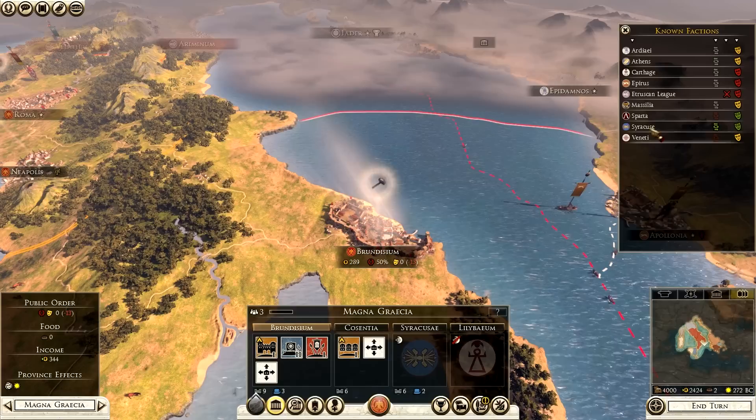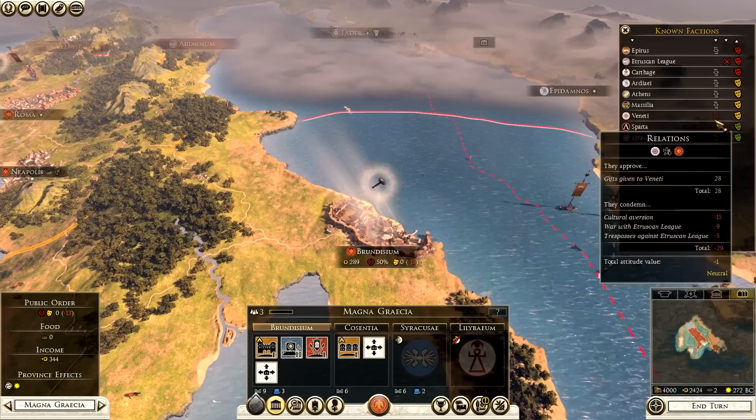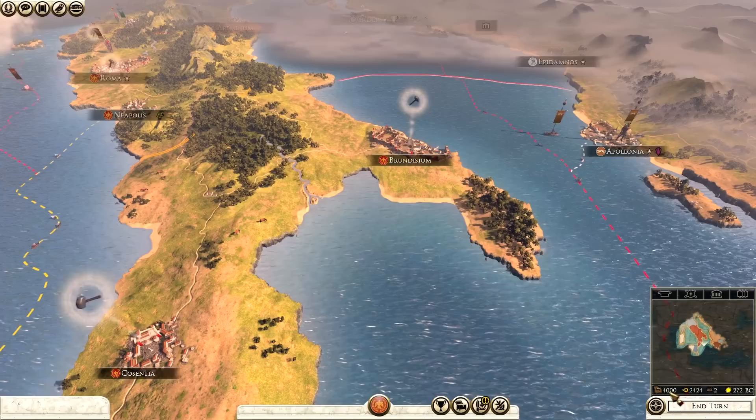The provinces screen tells us our two provinces - Italy and Magna Graecia in the south. I'm getting nearly 2,000 from Italy and just over 300 from Magna Graecia. The factions tab is basically another quick way to check who likes and who doesn't like you without actually initiating any diplomacy - you can toggle sort order and hover over them as well.